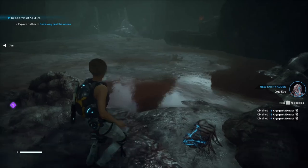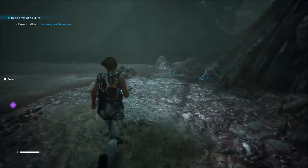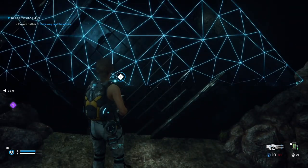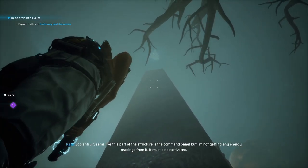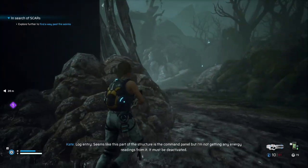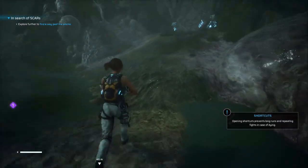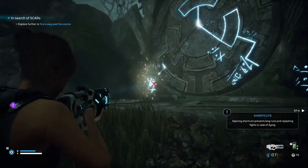Pyogenic extract — I must find a way across. I'm feeling this extract is gonna help us get across there. Check this thing out — seems like this part of the structure is the command panel, but it's directly above it. It must be deactivated. I can see the energy points on the gate from this side. Open shortcuts — love to see it.